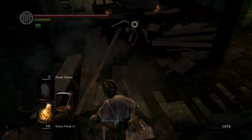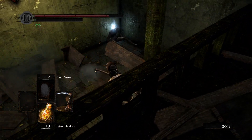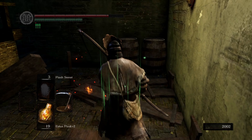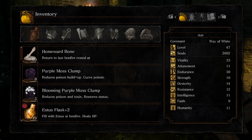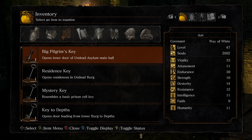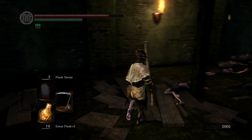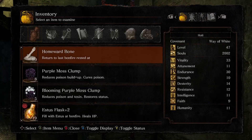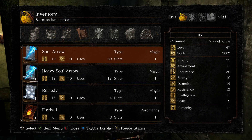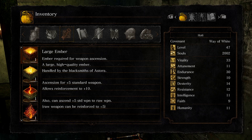This might be the common grounds for lunch breaks for people who work here — the medieval military. In this corpse we have a mystery key. Now what this mystery key opens — its purpose is unknown, it appears to be a basic prison cell key. And we've got our large flame ember there, plus five to plus ten. It's perfect.